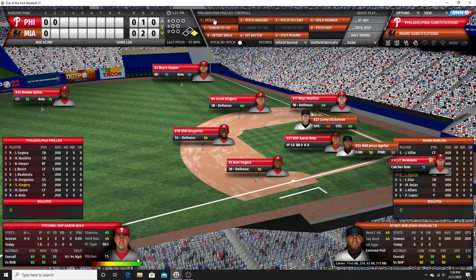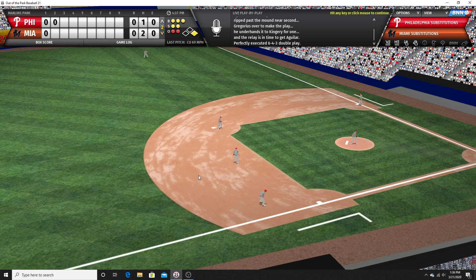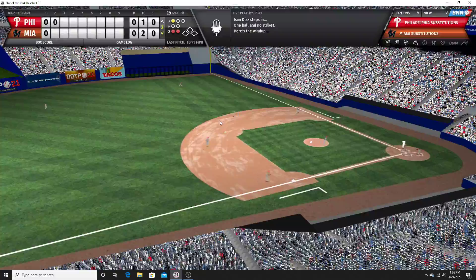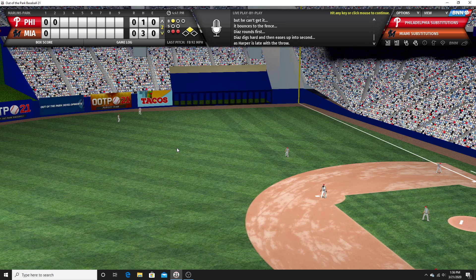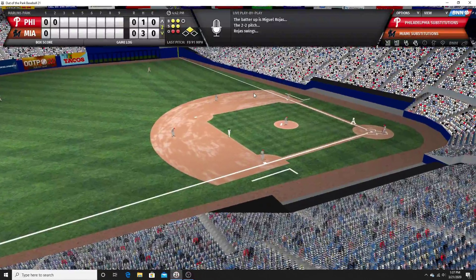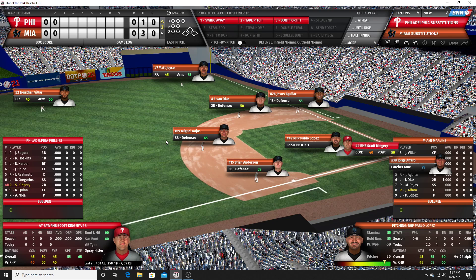Kingery up on a full count — oh, that's a weak rounder to short, they're going to turn a double play. Not much going for the Phillies here so far. Back into the game — oh, big hit there, that's going to find the gap. I'm really enjoying this. I've got to say the new angles — I can't believe how much they're adding to the 3D engine. The short stop's up for them, two-two count. Grounded to third, runner goes — there's two outs. No score after two innings.